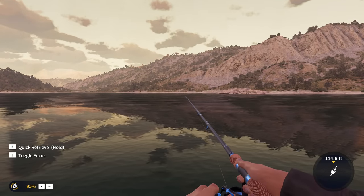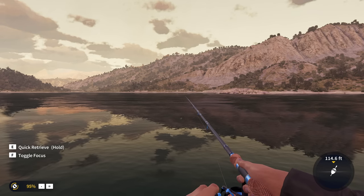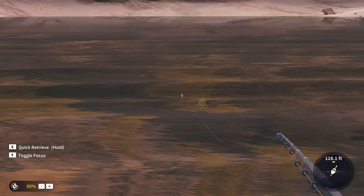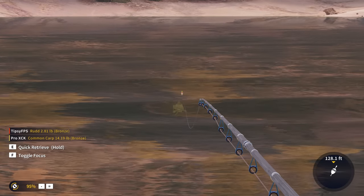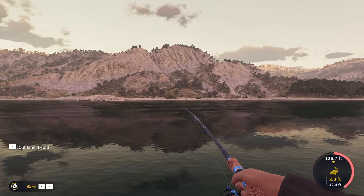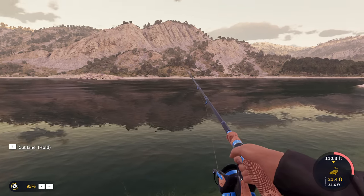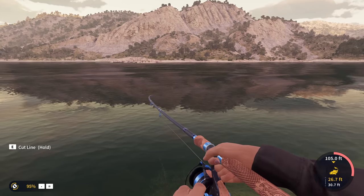I'm going to toss that 3-0 hook with cheese out again and see if we can get another big one. Literally three minutes later we have another massive carp going for the cheese — is it as big as the last one, smaller, or larger? On first glance he looks smaller than the other one. I'll just crank this guy in and see what size he is — I'm going to guess he's in between the last two.